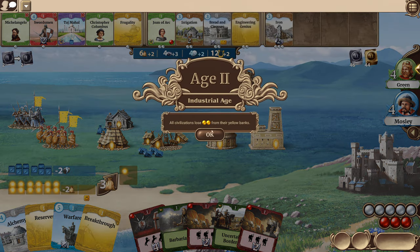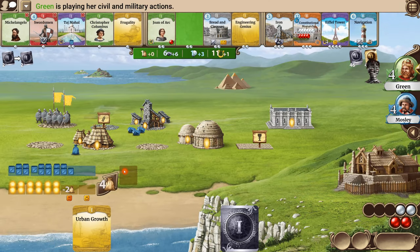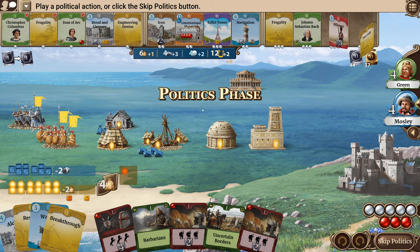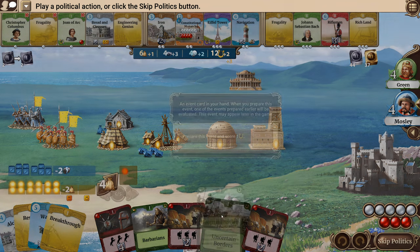Now we're in age two. All civilizations lose two populations, so people are going to cost more to feed and people are going to be really unhappy. We're slightly unhappy — we're irritated right now. I can't use that worker or people are going to get really upset and I'll lose points or production. It's just bad. And then it's my turn again.